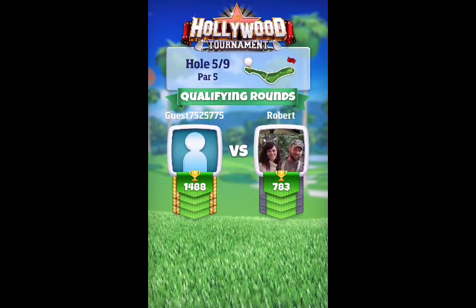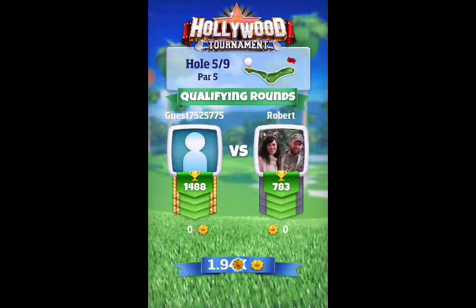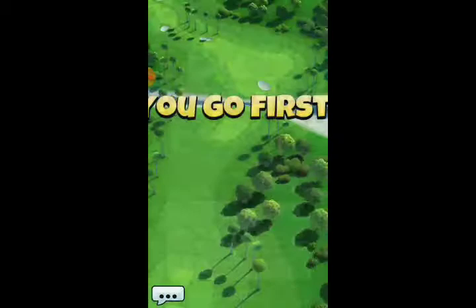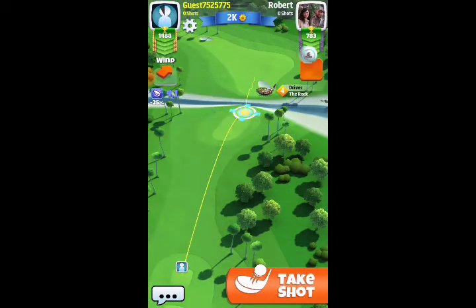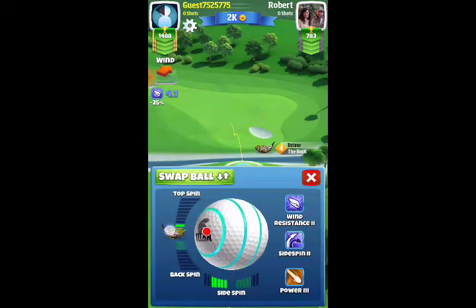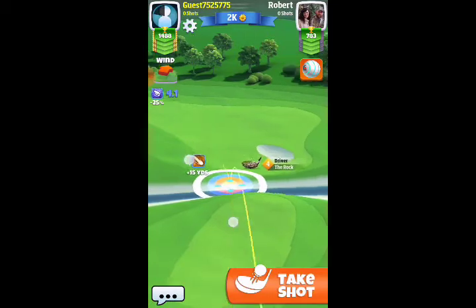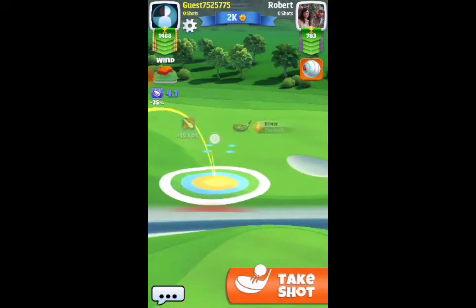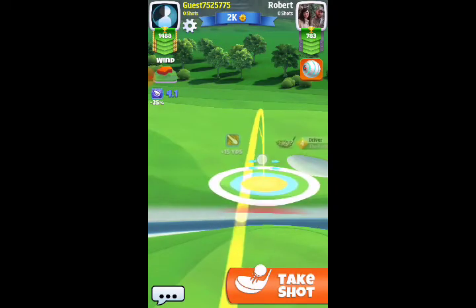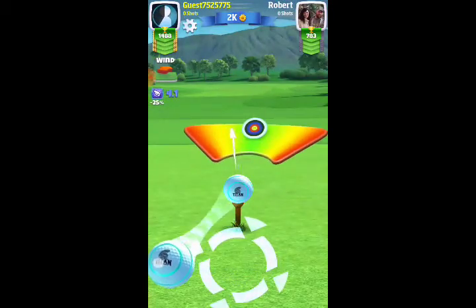Hey y'all, what's up — this is Jesse. This is hole number nine of the Hollywood tournament. Sorry about my voice, I've lost it, but we're gonna push through this video and get it done for you. Make sure off this tee box that you are taking a safe shot, getting yourself on the fairway. You want to stay as close to the left-hand side as you can to avoid having to deal with the trees on the second shot.